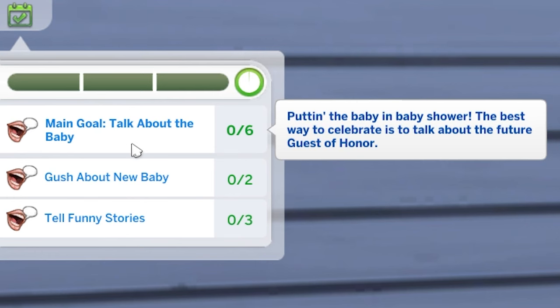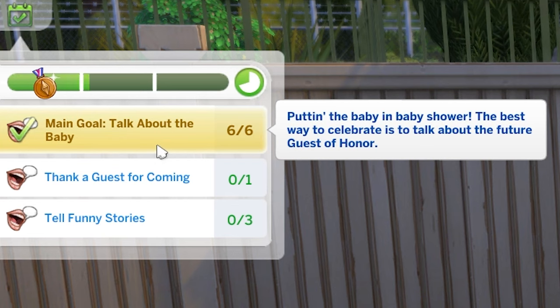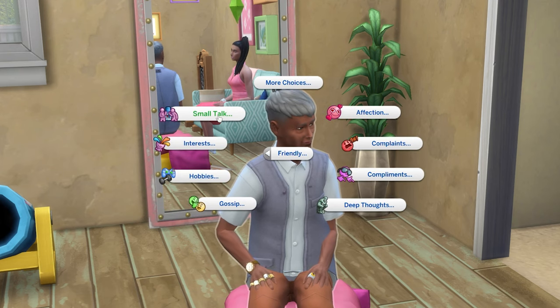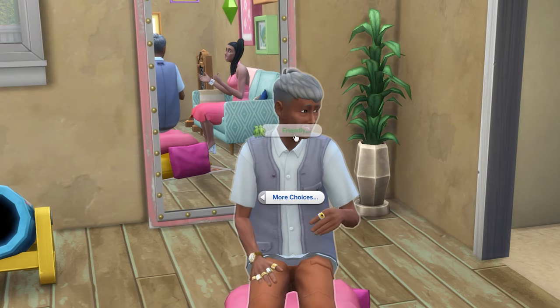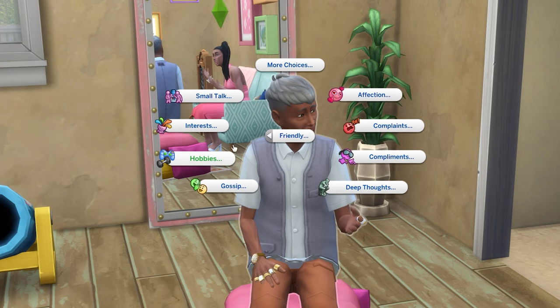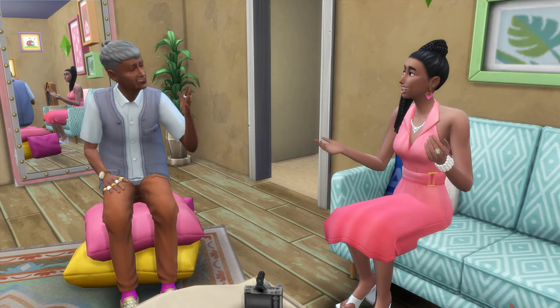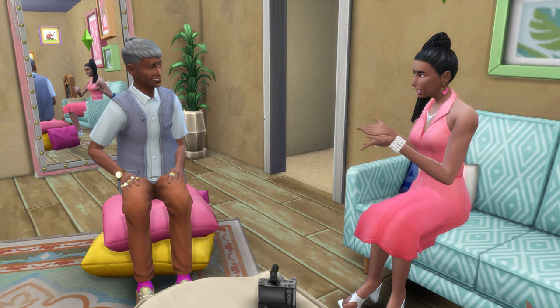The main goal of the event that gives you a big boost towards making it successful is to talk about the new baby six times. Related event interactions are located within the small talk section of friendly interactions. These include socials to guess your new baby's future career and to gush about the new baby. Gushing about the new baby two times can sometimes be a separate task to complete for the event.